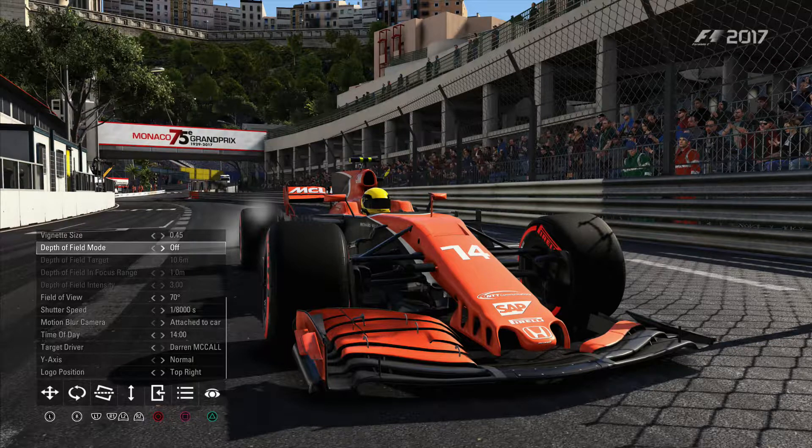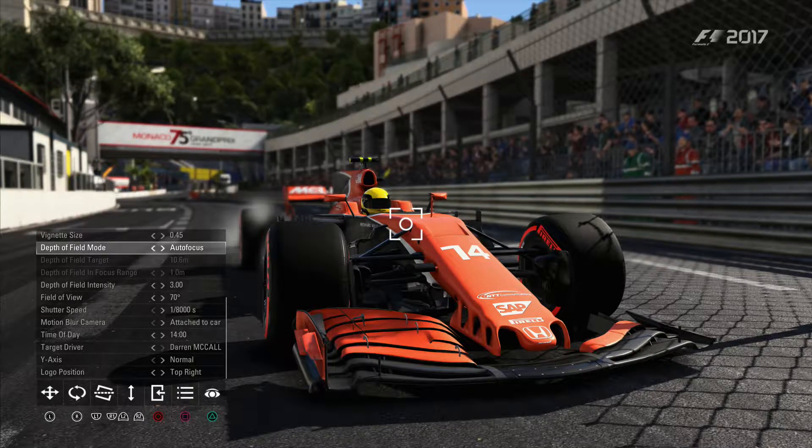So depth of field — if you look at this picture at the moment, there's no depth of field on, so basically from the nose of that car to the back is in focus, and the background scenery is all in focus too. Depth of field is a term that — I'll turn it on and you'll probably see it right away. If you look at the back of the wing of the McLaren when you put the depth of field on, it goes blurry now.